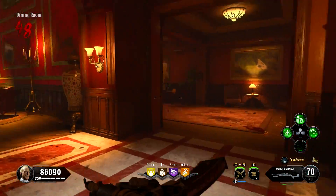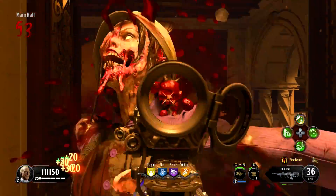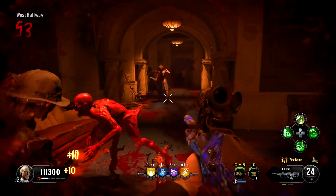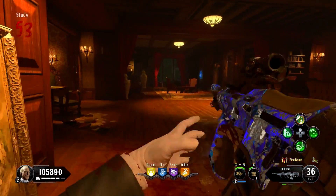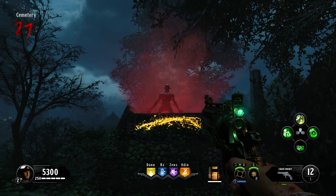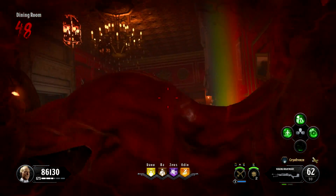They act similarly to standard Nosferatus, but have an additional attack where they can leap at the player and bite into their neck, holding them in place for the duration of the attack. During this period, zombies can still swipe at the player and deal damage. But what prevents this from being woefully broken is that after the attack, the player is given a four-second grace period where no enemy will target them. This is just enough time for health regeneration to begin, but not enough for it to go up significantly.